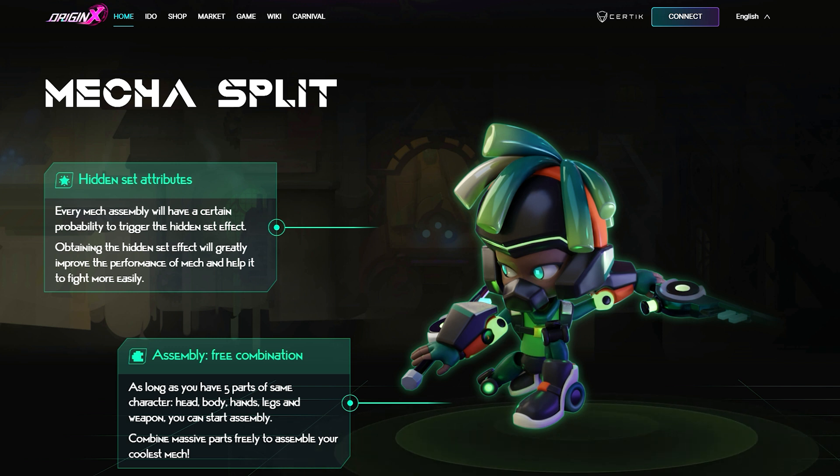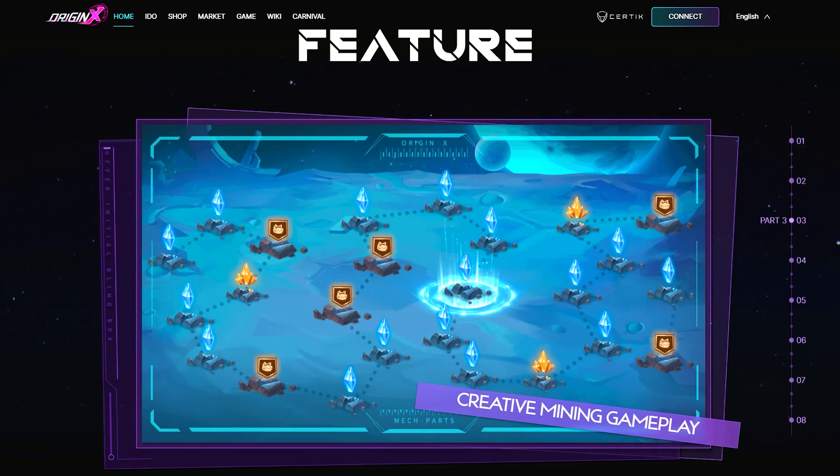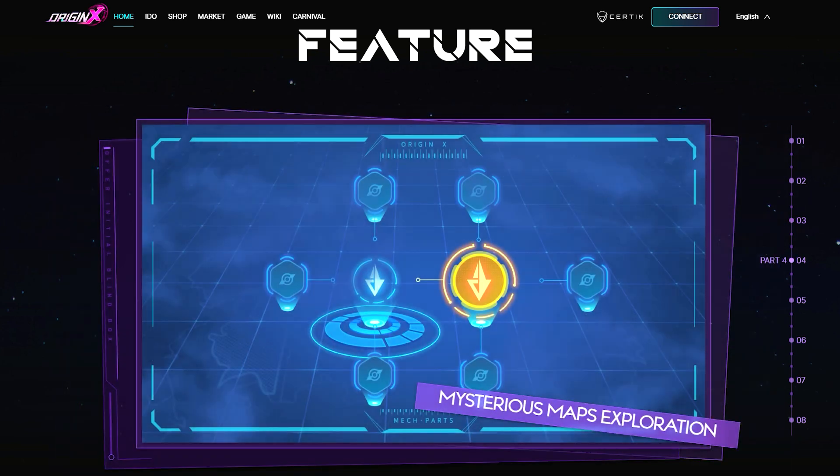Regarding mech assembly and melting: players can assemble a complete mech after collecting five different parts of the same occupation. Those parts can be acquired by opening a mystery box or buying in the marketplace. When players don't need a particular mech, they can melt it to get mech parts and skill shards again. The game also features a Free Trading Market, Creative Mining Gameplay, Strategic Formation, and more.